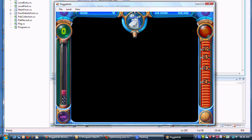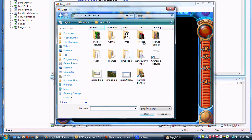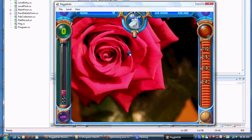I've created a new level pack, and I can set the background by clicking this and selecting a file. Now you can just click to place pegs.